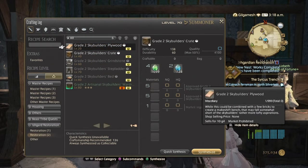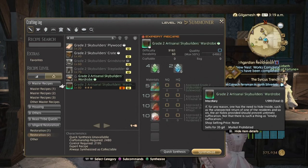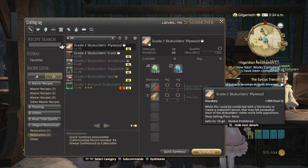So you have level 20, 40, 60, 70, 80, and then Expert Recipes, which I have already done a video about. You have to be at least level 16 in order to get into the Diadem.